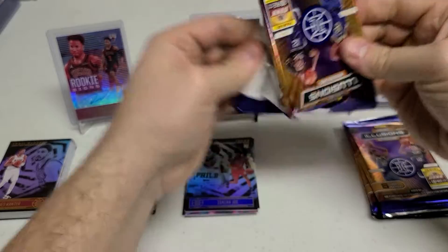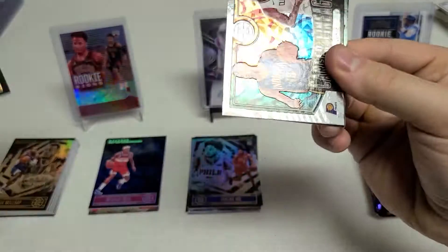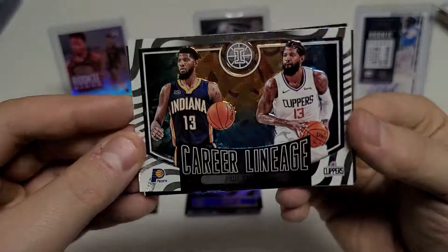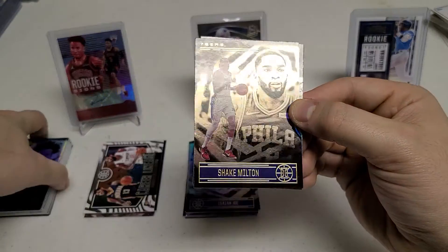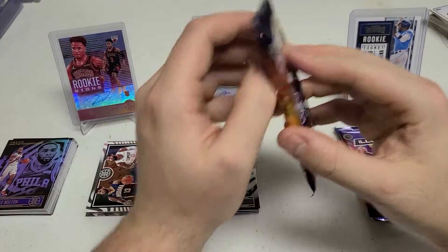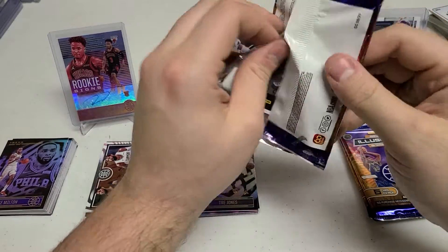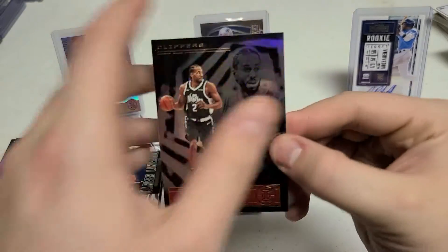That was pack number five, this is pack number six. I think it was just me dishonoring this box so it gave us the same stuff. Paul Millsap, Mikal Bridges. We have a Career Lineage — Paul George insert. Same player but it's a cool looking insert, I like that one. Colin Sexton, Shake Milton. We already had this pack before. Trey Jones. Man, can we get someone new? I know we have the Jashon Tate which is nice, but newer cards would be awesome.